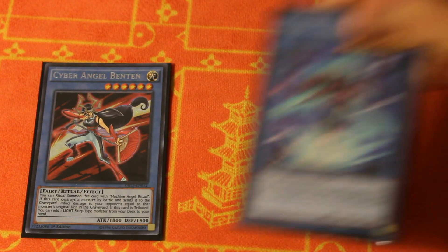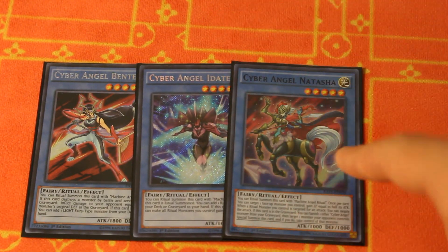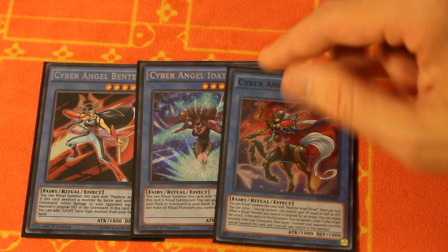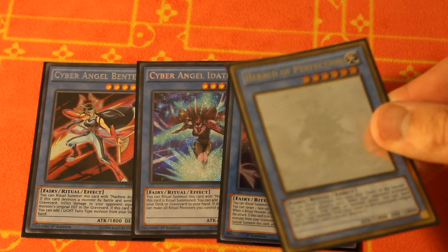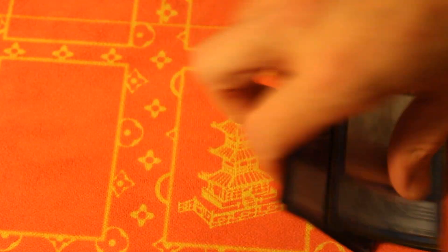Let's move on to our ritual monsters. We've got the one Ben 10, of course. The one Ida 10, yup. The one Natasha — now, I was thinking about cutting this. This card was very close to getting cut in this build, but when you see our extra deck, you'll see why we kept this in. It's kind of important to hold this in hand for your potential follow-up. And then finally, we caved — we're going to the Perfection build again, guys. Herald of Perfection is back in here. Ultimate is out for now.